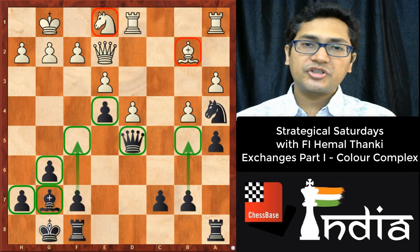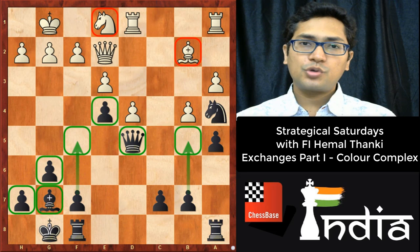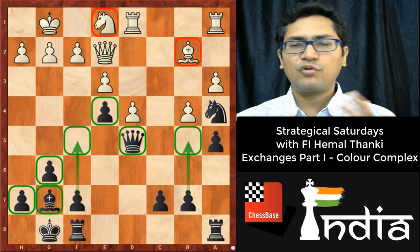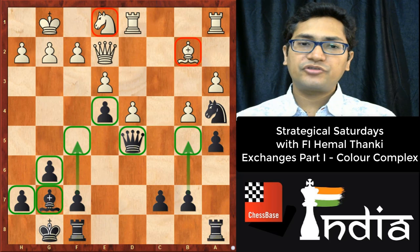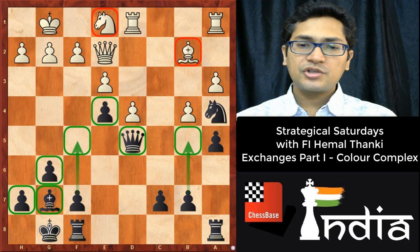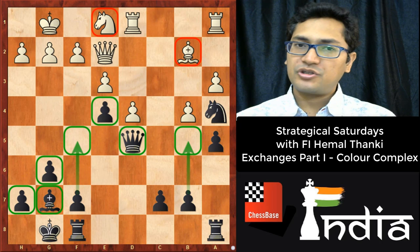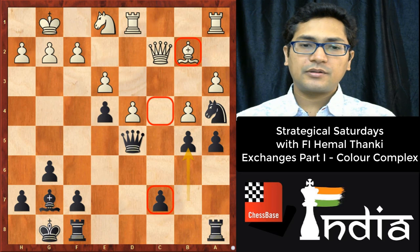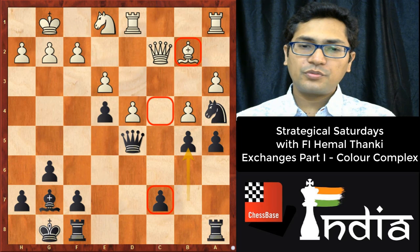The color complex was introduced on move 4 with d5, then we traded the bishop successfully and achieved this position. The execution part is normally a bit lengthy but it is winning. After Qd5, black's task is to trade the queens and major pieces. After Qd5, my opponent played Qc2, and I played b5 — making sure white is not going to take on c5 because the Bb2 is hanging — just increasing pressure on the light squares and fixing the pawns.